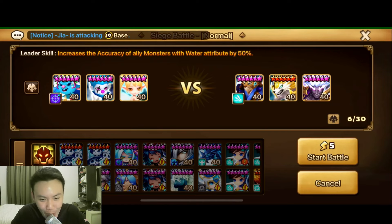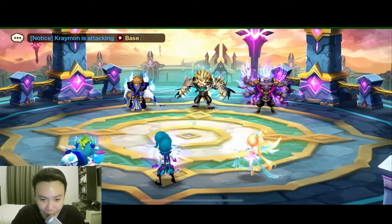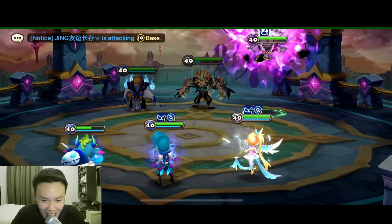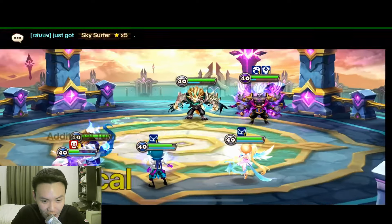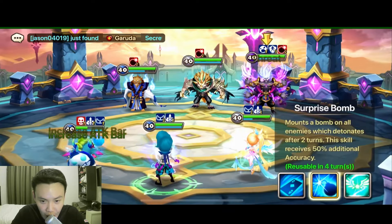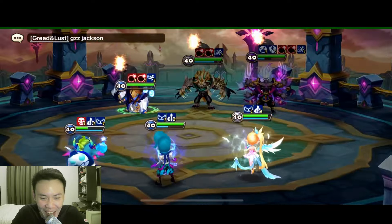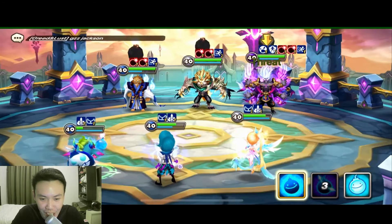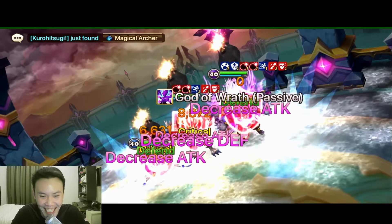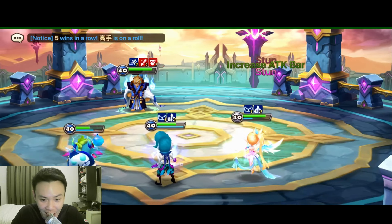I'm using the same exact lineup once again because I don't believe the RNG can be that bad — I felt like we got robbed earlier. We missed all our bombs with 100% accuracy. Looking good so far, no stun. Attack buff. Land your bombs — thank you. That's how I like it. This should be the way every single time — you land 6 bombs, each bomb 40k damage. No problem. Nothing is gonna survive here.